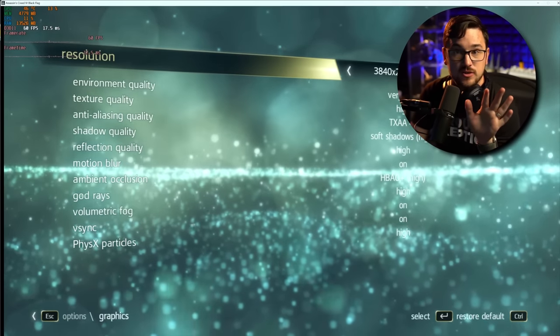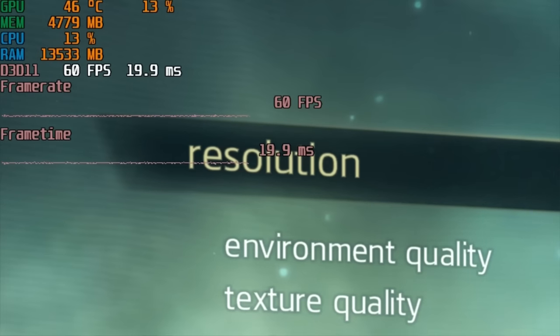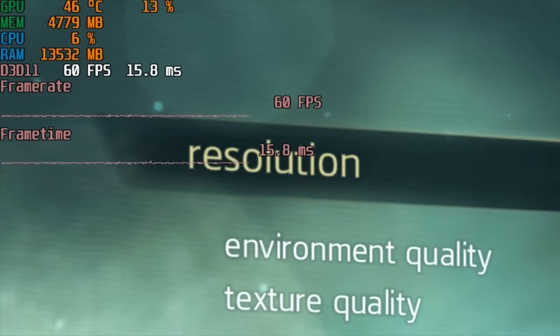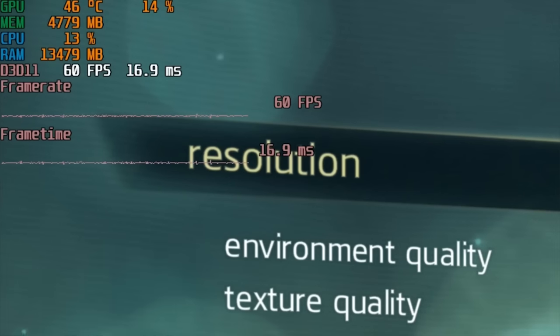Furthermore, you'll also notice with that little graph in the top left that the only option is 60 hertz. You can't run this game at a higher frame rate no matter what hardware you're running on.